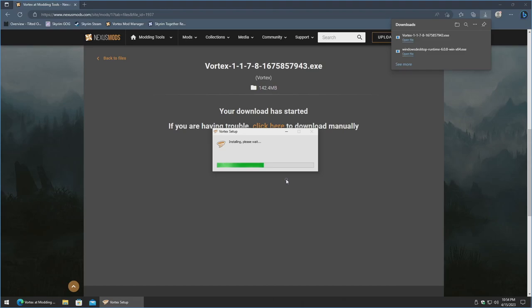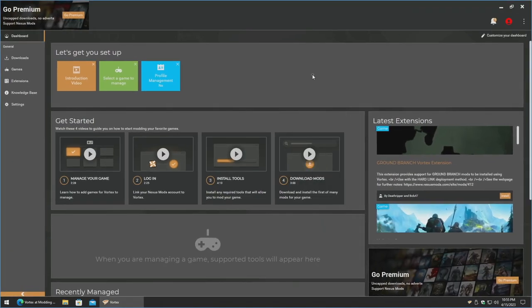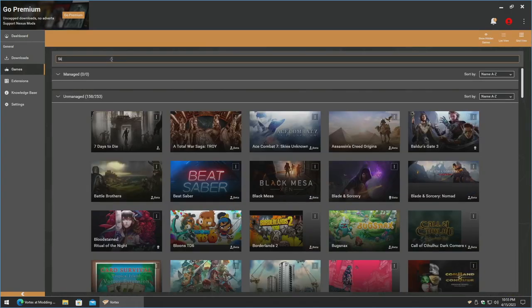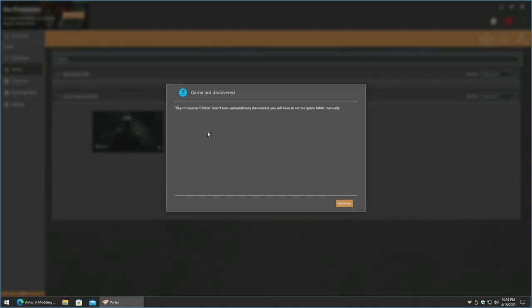Just be patient as it starts installing. Sometimes it launches behind the scenes, so click down in the taskbar. Here it is — let's go ahead and maximize it. Now we need to go to 'select a game to manage,' search for Skyrim, click on Special Edition, and hit manage. For the GOG version it will say 'game not discovered' — the Steam version may automatically detect it — but they're practically the same process if you have to hunt something down.